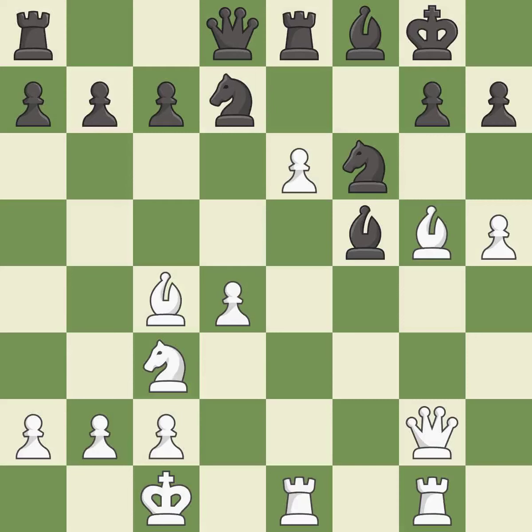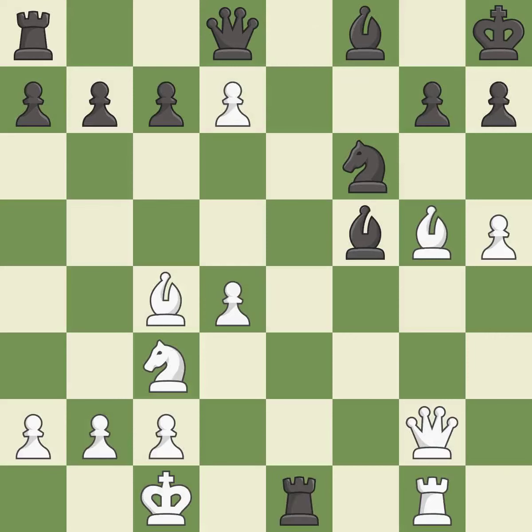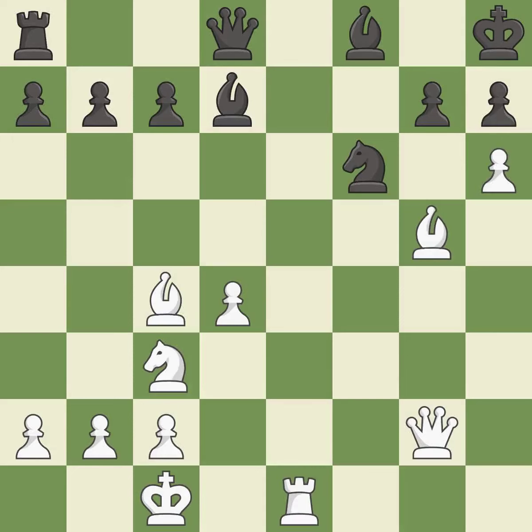This threatens to kick a bishop — it is best. Capturing that knight wins material — it is best, very precise. Recaptures from a previous move — it is best. This threatens to kick a bishop — it is best. This prevents the opponent from being able to kick a bishop — it is best. This blocks the attack on a pawn that could have been captured — it is good.